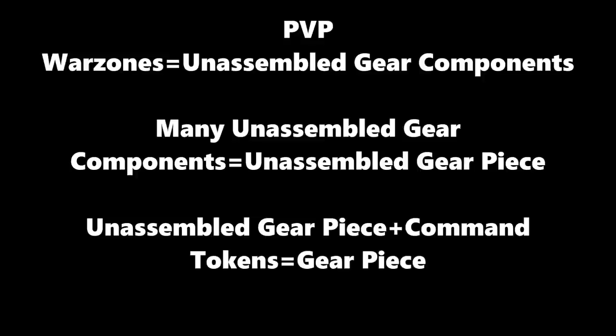Moving on to PVP: when you complete War Zones, you will earn unassembled components. You then use those unassembled components to obtain unassembled gear pieces, so there's an extra step compared to PVE. The unassembled gear pieces, along with the command tokens from command crates, can then be used to purchase tiered gear at the vendor — it's the same final process as operations, just with that one extra step of earning components from War Zones first.